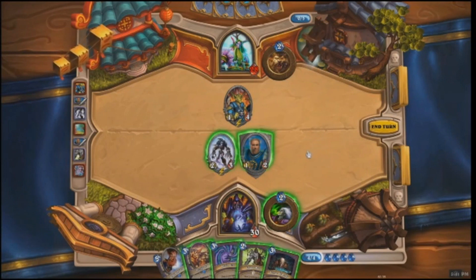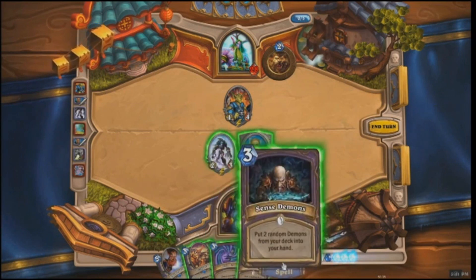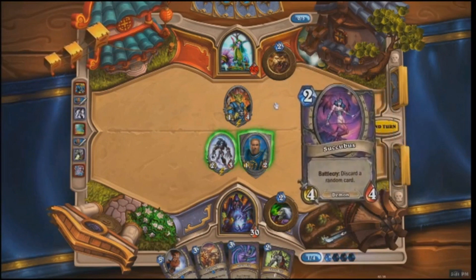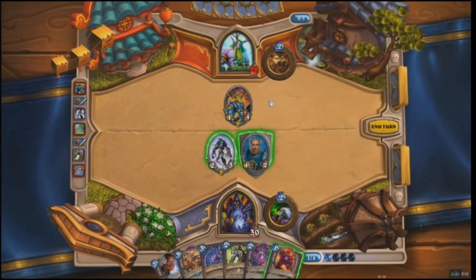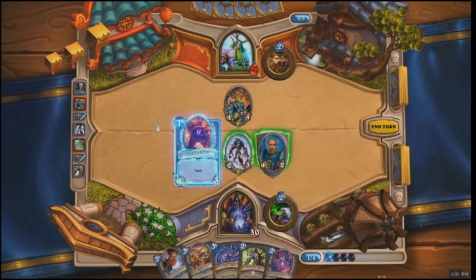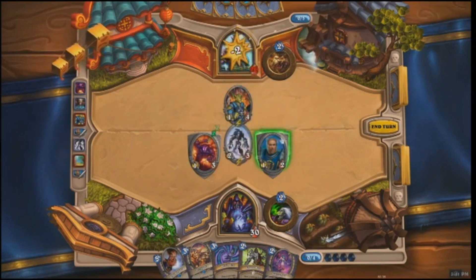The Gadgetzan Auctioneer lets the Druid draw a card any time he plays a spell, so he's going to start getting more mana and more cards in his hand. The Warlock plays Sense Demons, which goes through his deck and gets two random demons and puts them into his hand. He drew the Voidwalker, which is also defensive — a little bit better than the Goldshire Footman, but it's a Warlock-specific card, something only Warlocks can play.